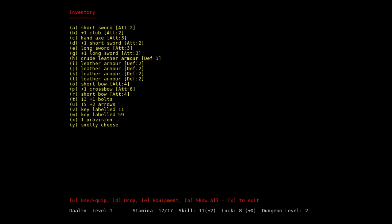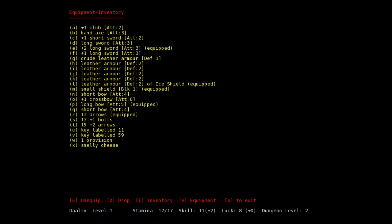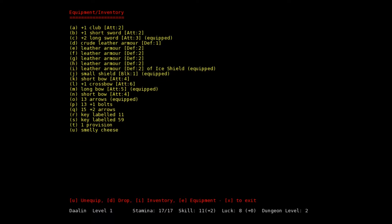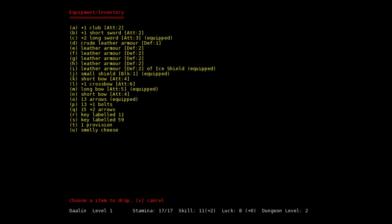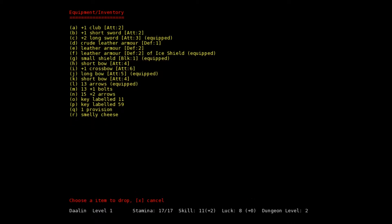Let's drop the club, the short sword, the hand axe, and the long sword. You can see we're able to drop a lot of items here — unlike some games, dropped items don't have to land in your own square; they can drop into adjacent squares as well.